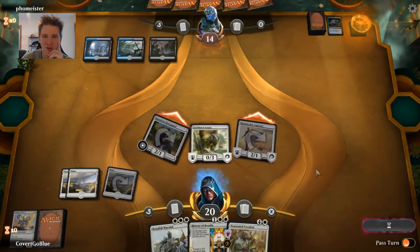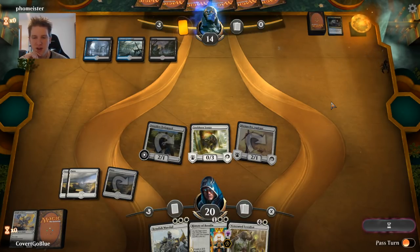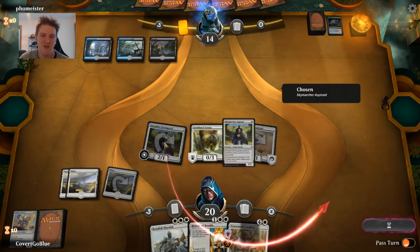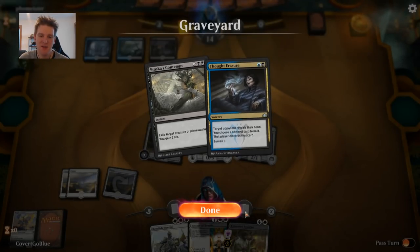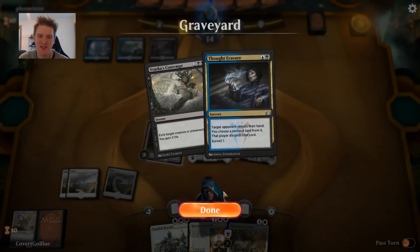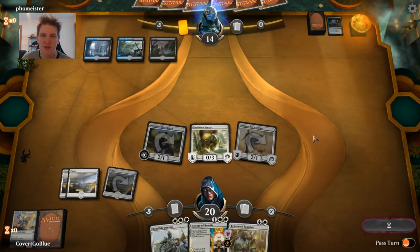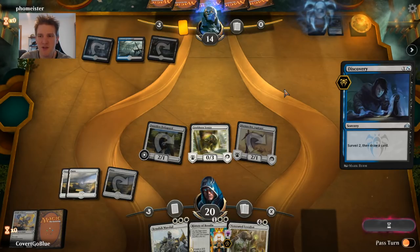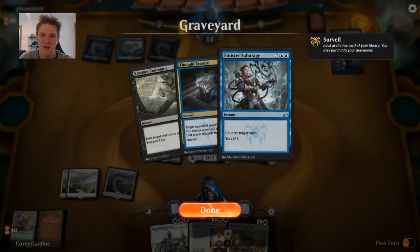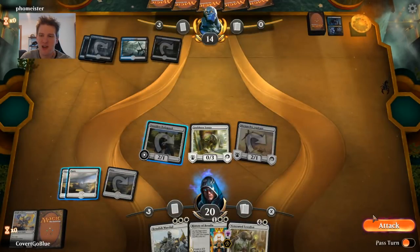Instead of playing the Loxodon, I'm going to bash for four and try to punish them for holding up counter magic and not doing anything about the Sentry, rather than throw them a Loxodon and let them gain four life. They may also need the surveil early on — they've seen a Vraska's Contempt, which could be because they need land. Here's a Discovery — possibly getting rewarded for playing around counter magic since our opponent's now playing a sorcery-speed surveil card. A Sinister Sabotage goes to the graveyard, confirming these are in the deck.